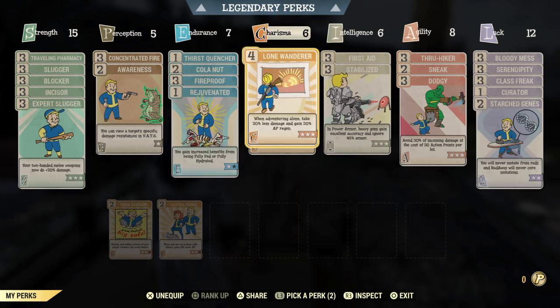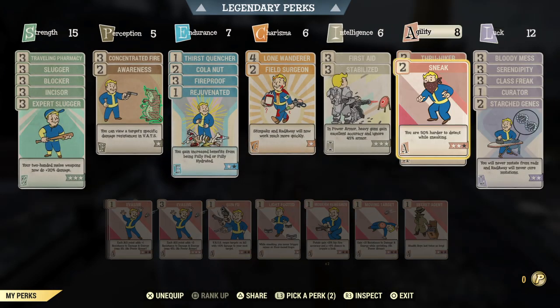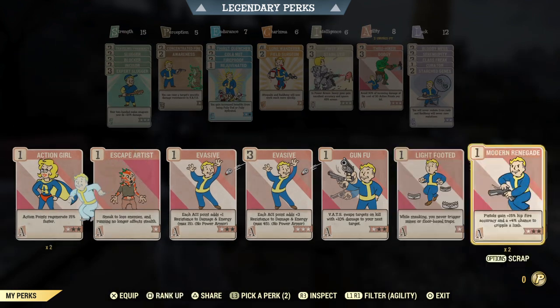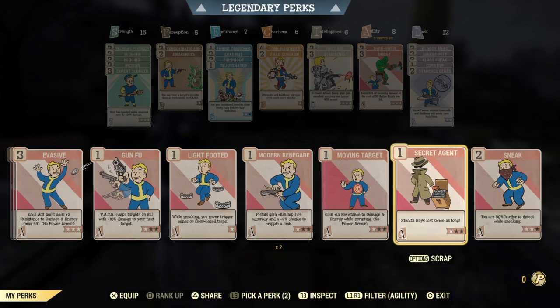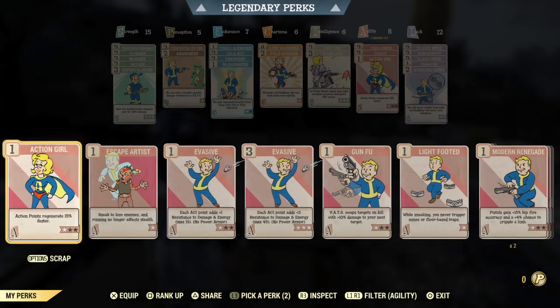I have it at level one, so if I don't want this I can just switch the points to something else like agility and put Action Girl, Action Boy, or Secret Agent here if I want. In the last video I think I had Secret Agent or Action Boy/Action Girl in that slot.